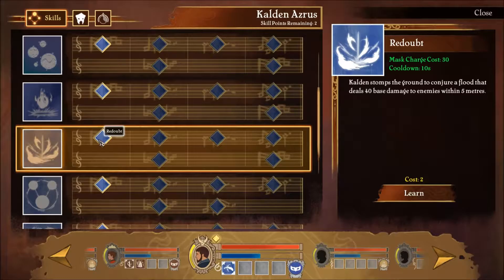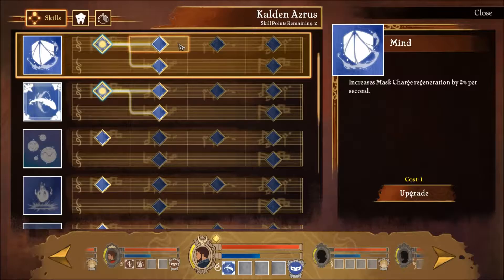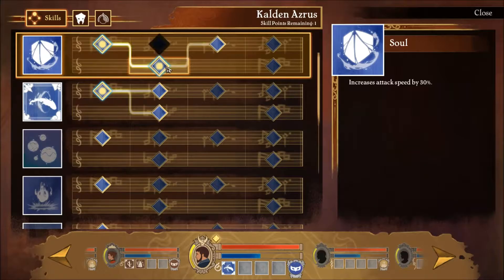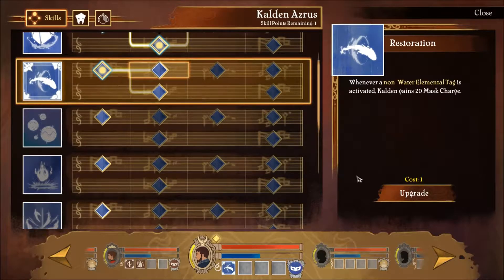That sounds pretty interesting. Calden stamps the ground and conjures a fluid that deals 40 damage to enemies within 5 meters. We can also increase mask charge regeneration by 2 per second, or increase attack speed by 30% - that's really good. We can't afford what we want, so let's spare the skill points for now.